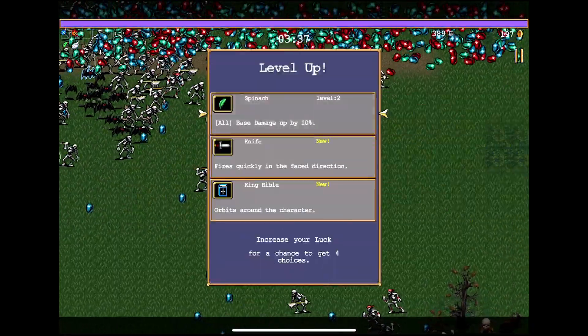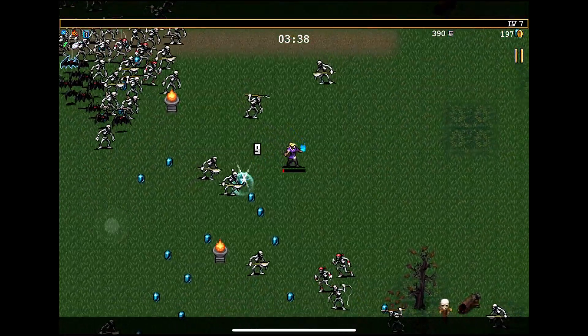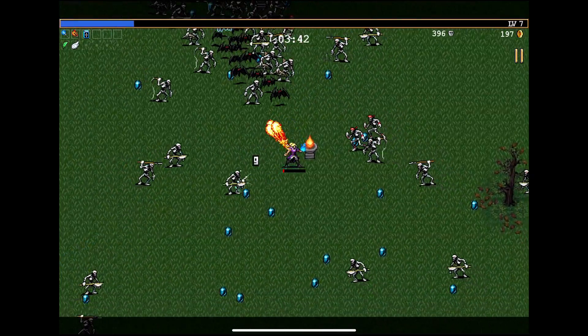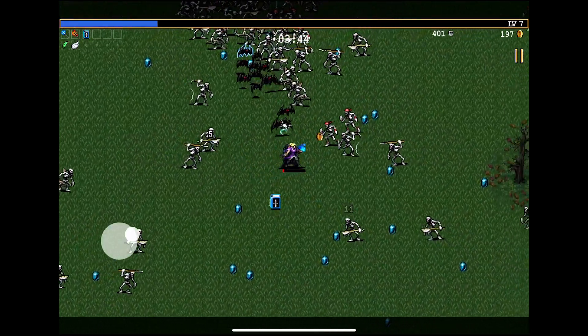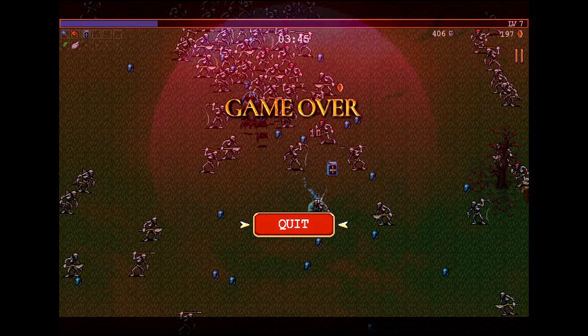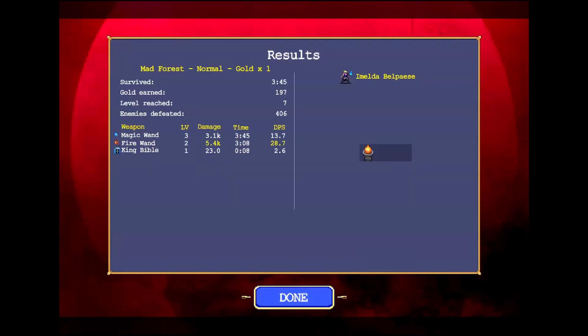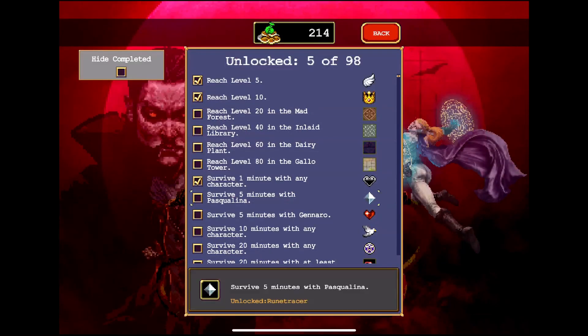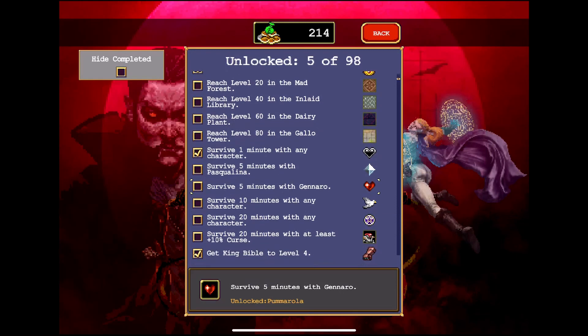Bible! I need you. What do I get for getting greedy with that one coin? Looks like we reached level seven, so I think that's another unlock. Survive five minutes with Pascalina? I'm not sure I did that — because I didn't unlock her yet. And then we get projectiles get faster every five levels, automatically. We'll try out Pascalina too.